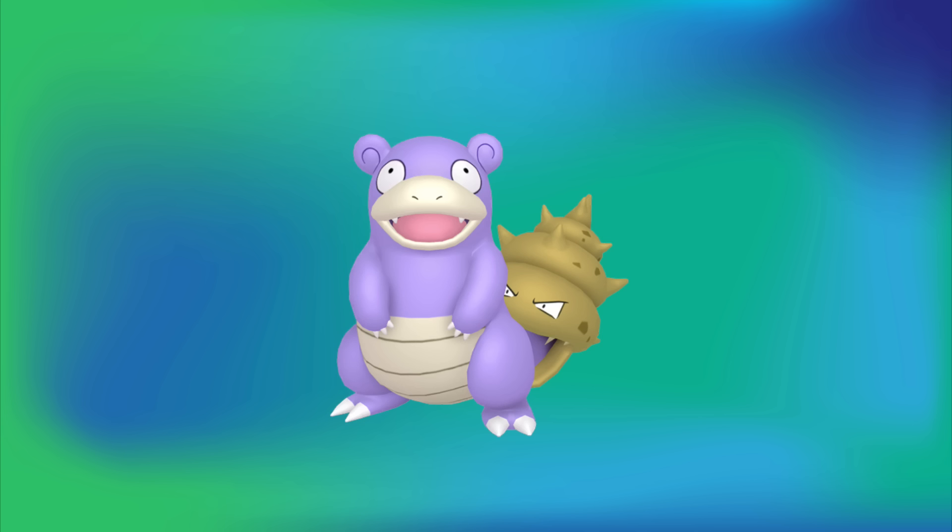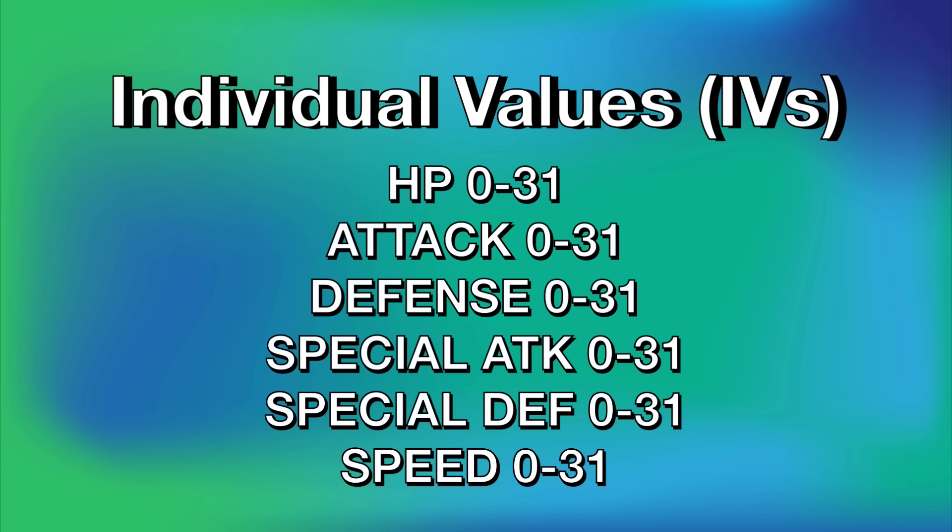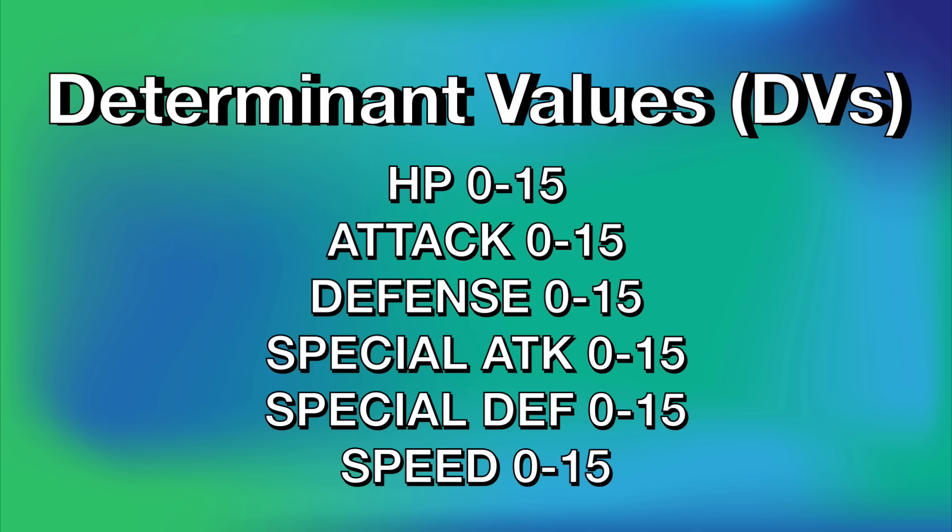We're going to start all the way back in the Generation 1 games. You may be wondering: how can you get Shiny Pokemon in Generation 1 if shiny Pokemon don't even exist? Well, shiny Pokemon don't technically exist in Generation 1, but you can still actually get them based on how shiny value is determined in Generation 2. In Generation 2, shiny value is determined based on the stats of the Pokemon. All Pokemon are generated with a hidden stat value called individual values or IVs. In Generation 3 and onward, IVs range from 0 to 31 per stat, but in Generation 1 and 2 they only range from 0 to 15 and are also called determinant values or DVs — I'll just refer to them as IVs from here on out.